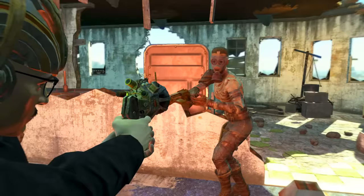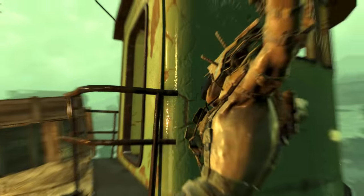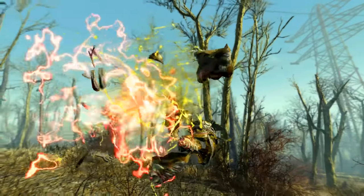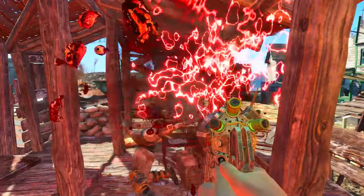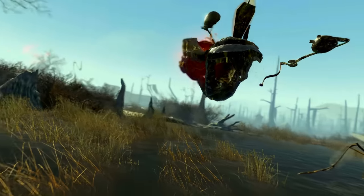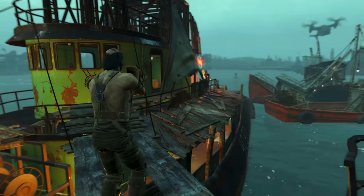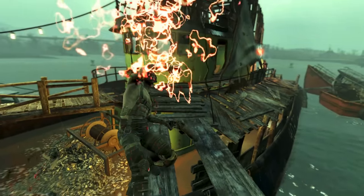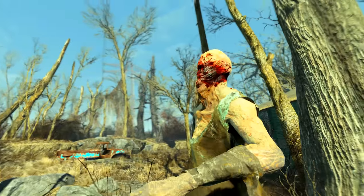On top of all that, the damage is split almost half and half with energy damage and a type of radiation damage. So although the Zeta radiation translates directly to damage, it is counted as radiation damage — meaning your enemy will need both radiation resistance and energy resistance to resist this gun. And don't forget what I said earlier, this is just added by a modification, so you can apply it to your favorite legendary gamma gun, making an even more powerful and special Zeta gun.